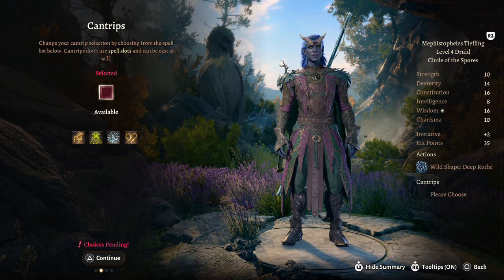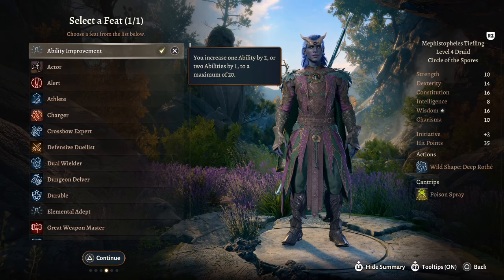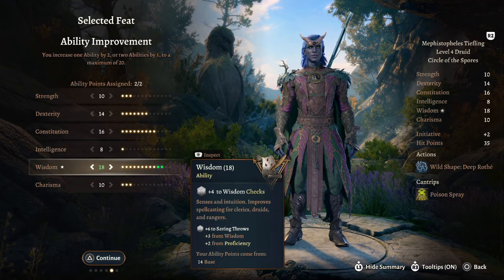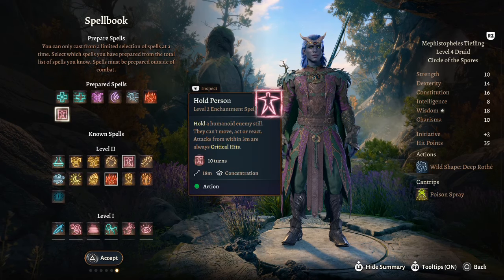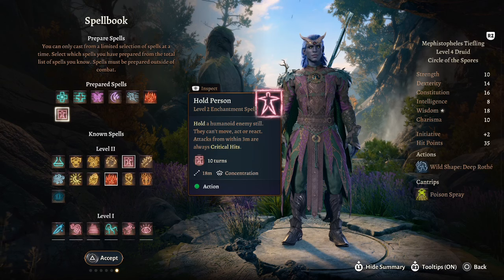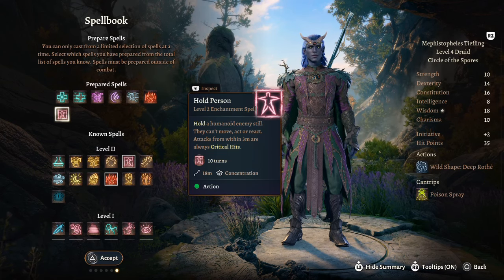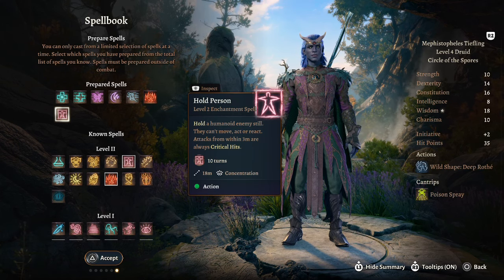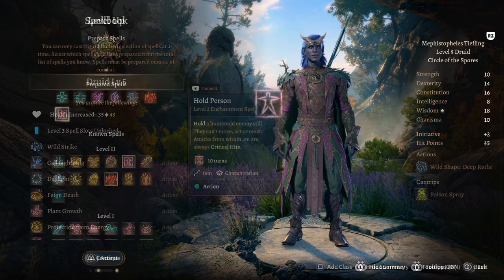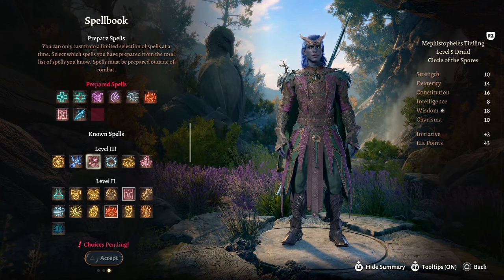At druid level 4, the main benefit is we get access to a feat. Let's take poison spray for a cantrip and take the ASI improvement to bump our wisdom up to 18. This also gives us another spell, and for this we're going to take hold person — a concentration spell that lasts 10 rounds. If successful it will hold the character still and any hit on that character will be a critical hit. Really, really powerful.